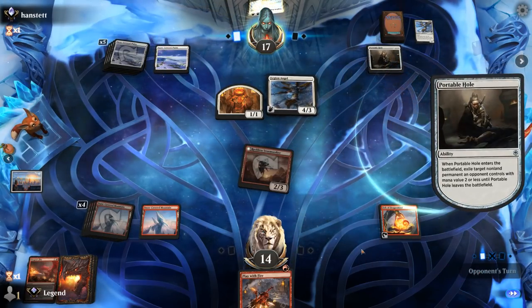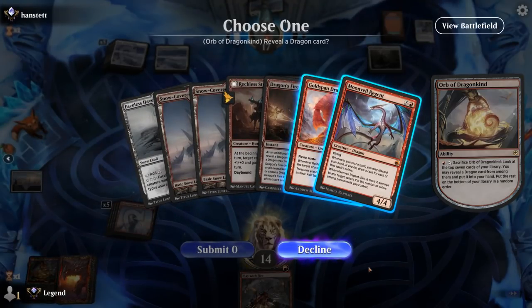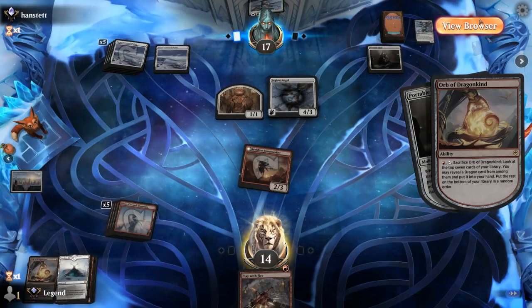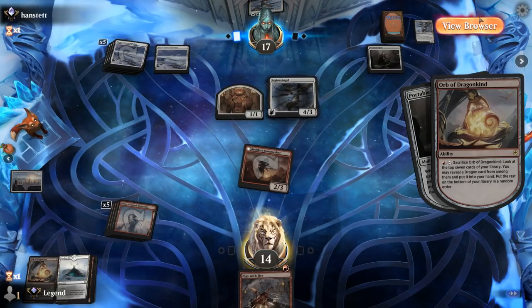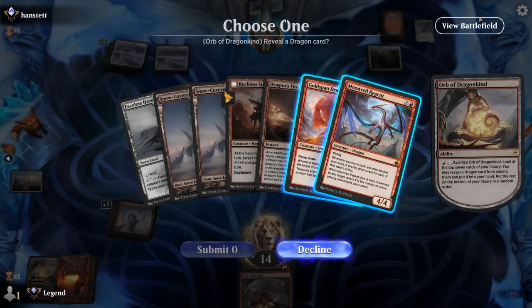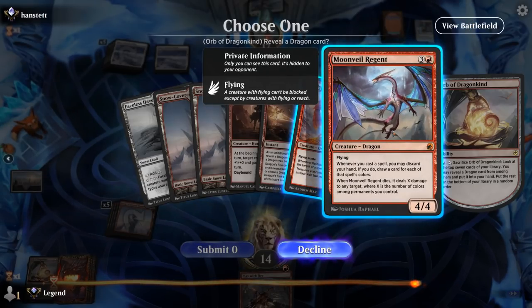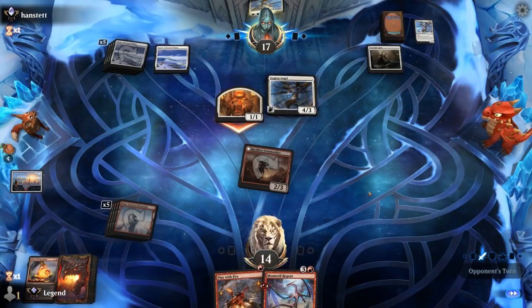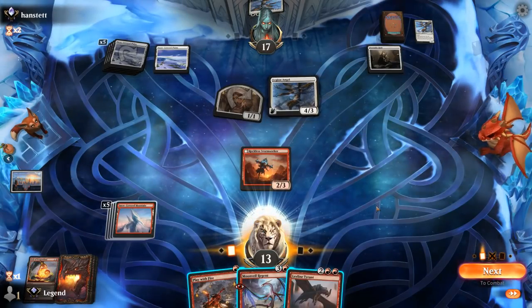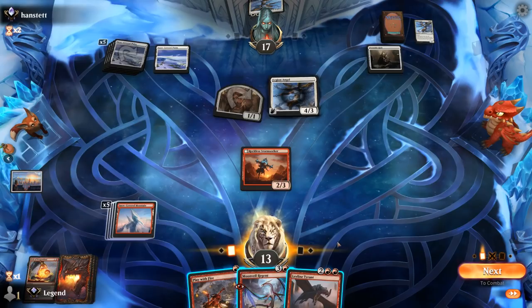I'm happy if Stormseeker trades for Legion Angel here, or I could just kill it with Dragon's Fire — which is reasonable, keep up the pressure. I'll sacrifice the Orb end of turn unless I need Play With Fire. I'm hoping our opponent only has one more Legion Angel in the sideboard. Portable Hole tries to go after the Orb, but I can just sac it in response. And we found some goodies — Goldspan versus Moonveil Regent. We're now kind of off the Moonveil Regent plan and on the Leyline Tyrant plan instead.